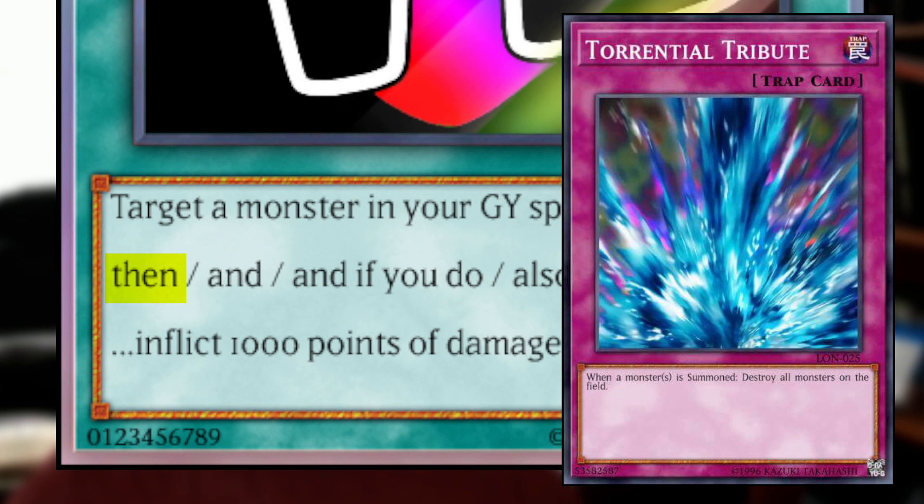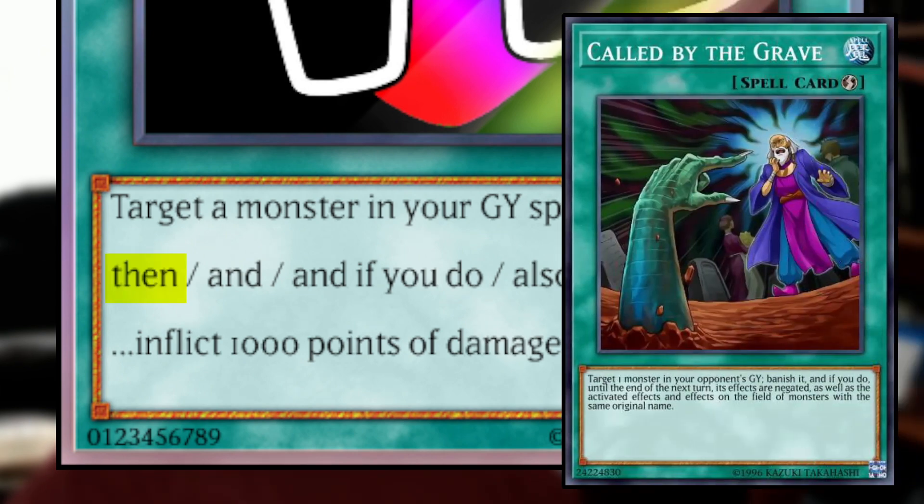Now let's focus on what happens if you cannot resolve both parts of the effect. Assuming the card was activated legally — there was a monster in the graveyard to special summon and target, and your opponent could take damage — what happens if they chain Called by the Grave, targeting to banish the monster from the graveyard? You have to do A in order to do B, so if the monster is banished, you do not inflict 1,000 points of damage. That's just how the "then" conjunction works — A is required for B, but not vice versa.